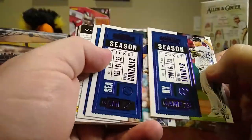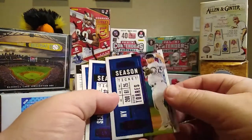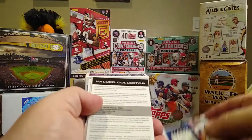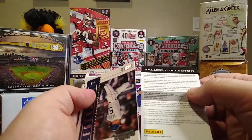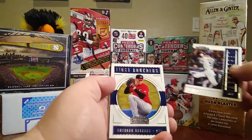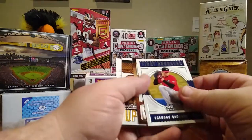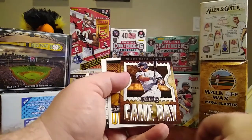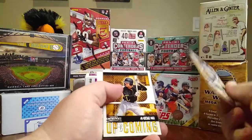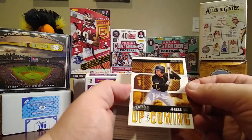These are parallels — I believe these are purple — so we have Gleyber Torres, Marco Gonzalez, Ozzie Albies. We have a Legendary Ichiro, a First Rounders of Emerson Hancock, a Game Day of Gleyber Torres, and an Up and Coming of Ji-man Choi.